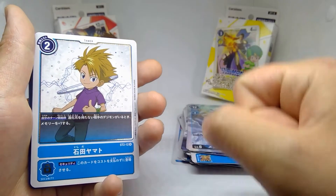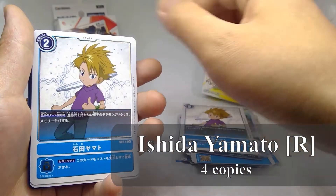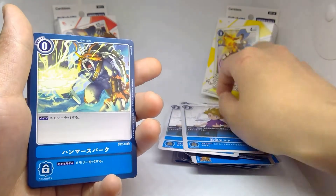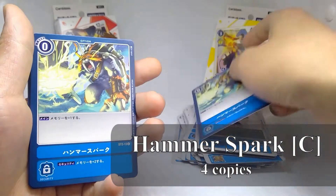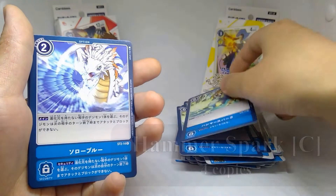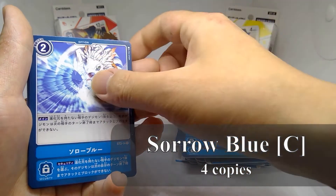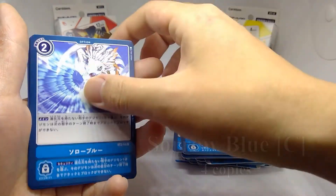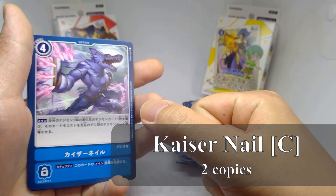Four copies of Ishida Yamato (rare), four copies of Hammer Spark (common), four copies of Solo Blue (common), and two copies of Kaiser Nail (common).